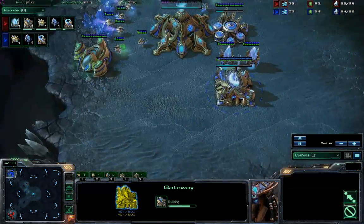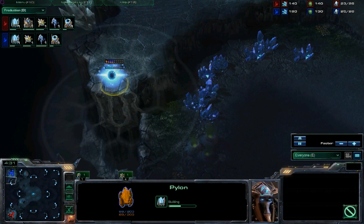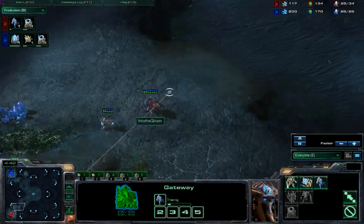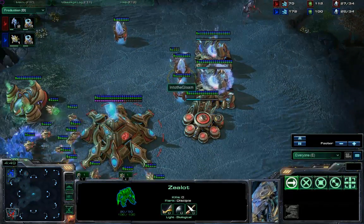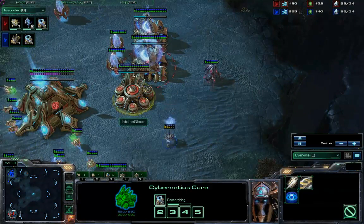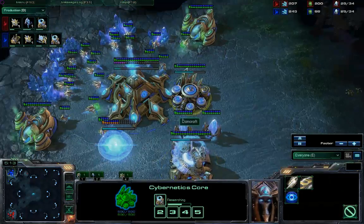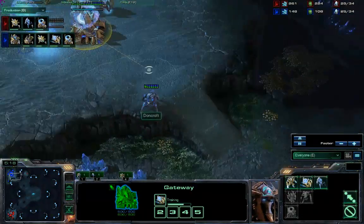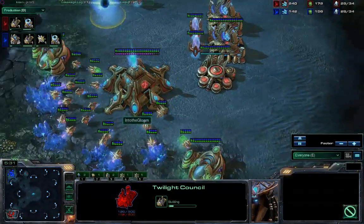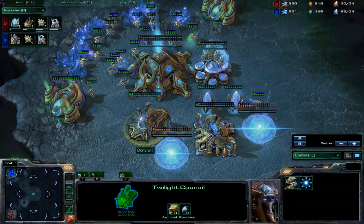Gloam is throwing down another gateway. Dawncroft has not yet done anything along those lines — getting a stalker out first, throwing down a single pylon here. Could be to watch for blink-ins or void rays or anything like that. Gloam does have a probe position up here, so he might be wanting to put a forward pylon down. He is starting to rally units across the map. He sees that one zealot that Dawncroft is sending in to scout. This zealot does not have charge, so he's not going to be able to accomplish too much. Dawncroft does see the chronoboost on these gateways and that there are two gateways, so he's just throwing down a twilight council.